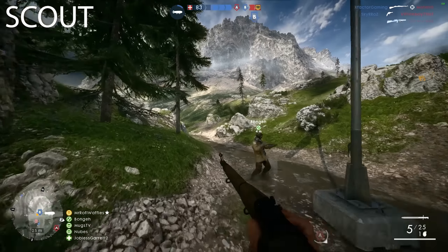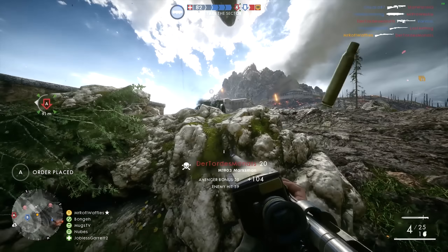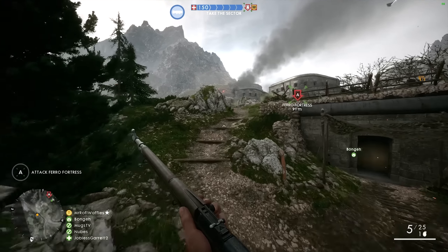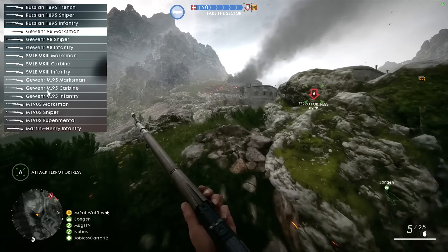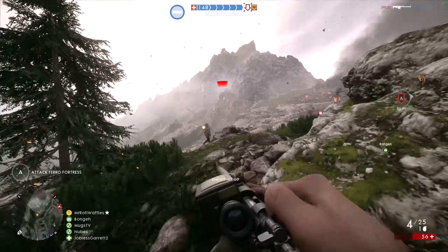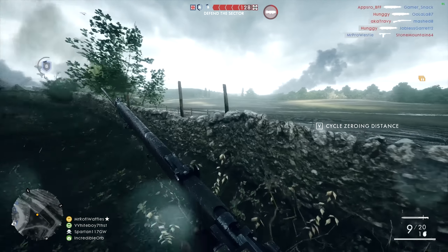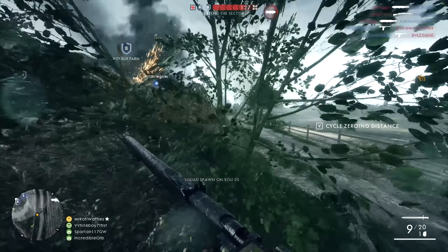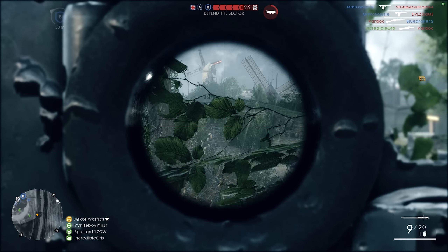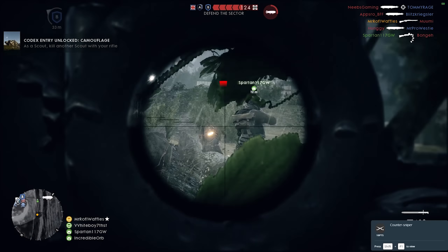Last, but not least, there's the Scout class. If you're looking to pitch a tent way, way back from the chaos of the trenches, sniper rifle in hand, then this is the class for you. Your main weapon is obviously a sniper rifle, and a lot of your gadgets are sniper-related to let you experiment with different positions and play styles. One of the most important aspects of playing Scout is helping your team out with vision — you'll be one of the few people who can actually see the majority of the battlefield in front of you, so make sure you're constantly spotting any enemies you see, even if you can't hit them with your gun. It's also worth keeping an eye on enemy vehicle movements for your team.